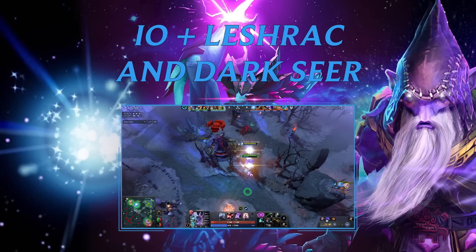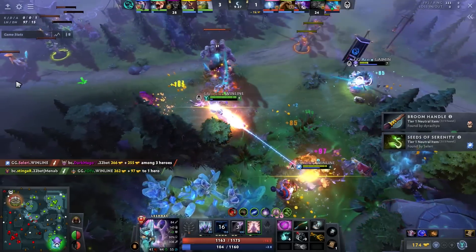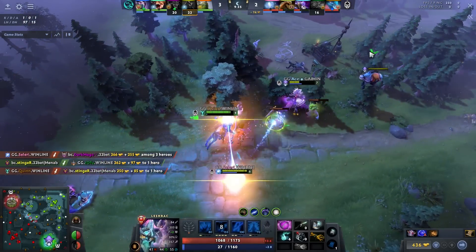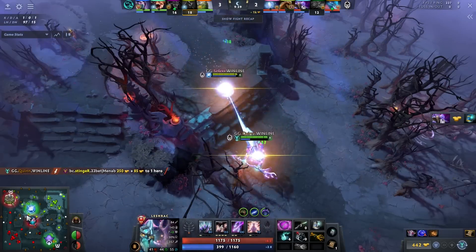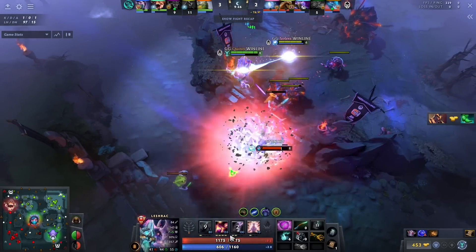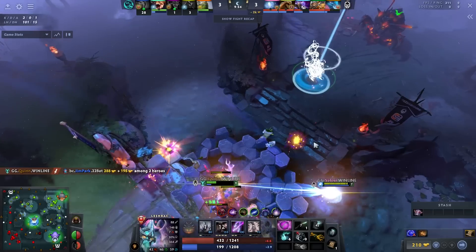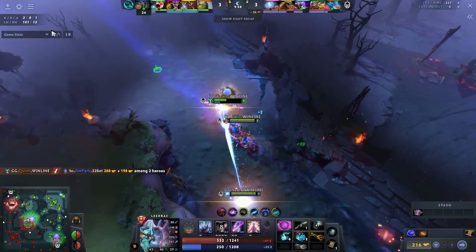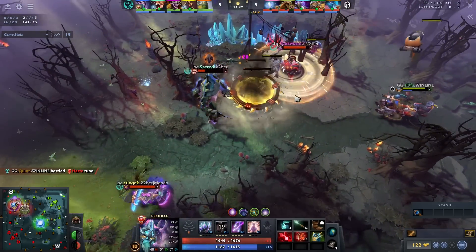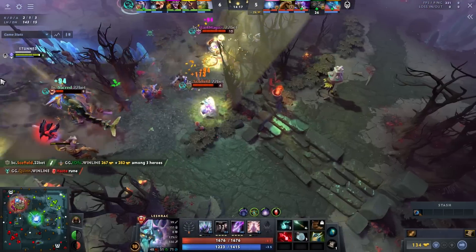The next combo is IO, Leshrac, and Dark Seer. I know I'm cheating a little — this is three heroes — but it's an incredibly deadly combo. I watched it in a Gladiators game and thought it made so much sense. Leshrac got buffed very hard and is now one of the most reliable laners in Dota after buffs to Lightning Storm and the radius on its Q. IO and Dark Seer aren't incredible laners, so there's a potential downside if Leshrac doesn't get backup. However, if you manage even a decent, even game, there's an eventual timing that is broken.